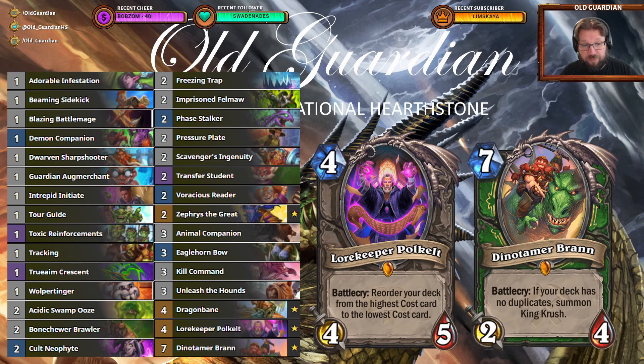Tour Guide can help you make your hero power cost 0, so you have one more turn to get Toxic Reinforcements easily out. Also, True Aim Crescent can be really useful with the Leper Gnomes — because if you have a target with at least 4 health, you can just hit your face into it with True Aim Crescent and those Leper Gnomes will immediately attack there, even on the turn when they're summoned. That's another nice little trick to deal more damage.